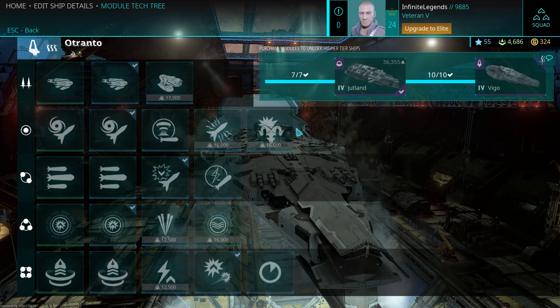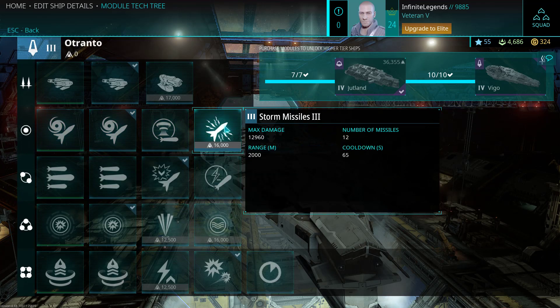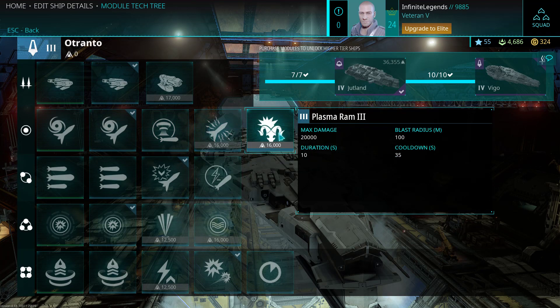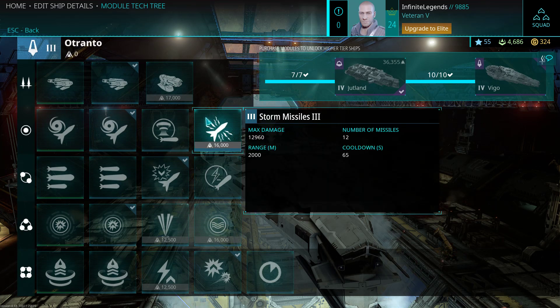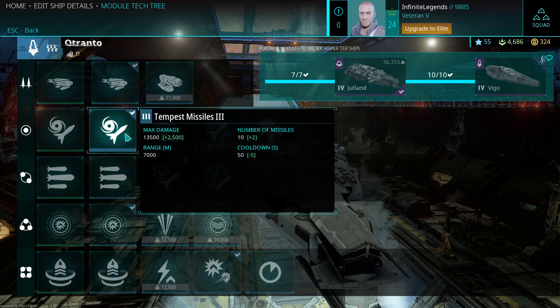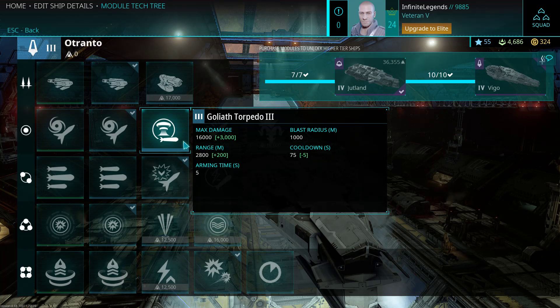I don't have every equipment piece unlocked here — I'm missing the plasma ram and storm missiles. I generally think the Goliath torpedo is better than the plasma ram, unless you have the light destroyer, because the light destroyer is the only one that can really utilize the plasma ram. The storm missiles aren't really too great either. You do have the 2,000 meter range, but the Goliath has more range and more damage. Even though it's harder to hit with than storm missiles, it's still the more powerful weapon. That's why I'm keeping the Goliath torpedo.